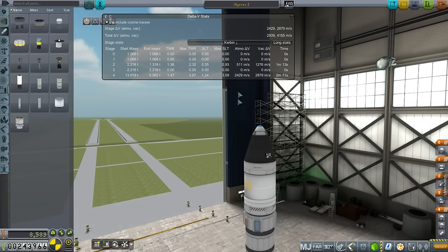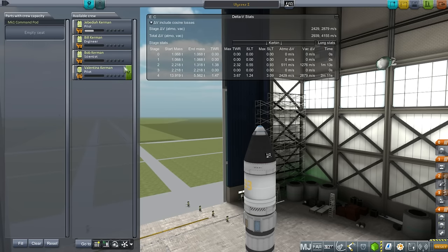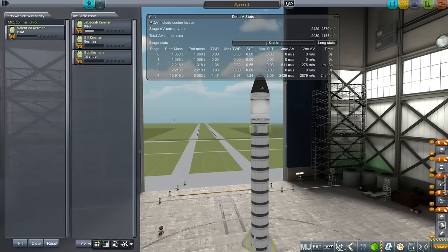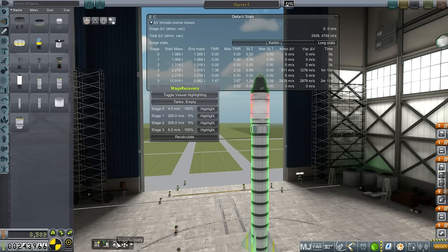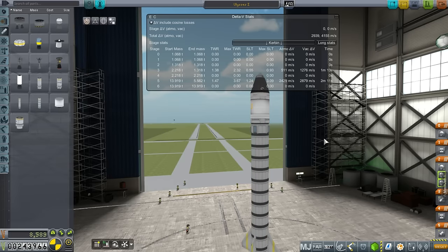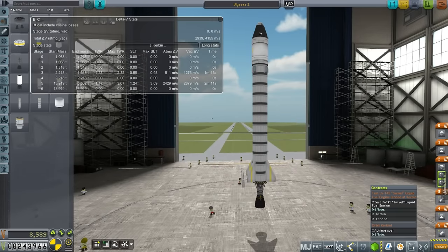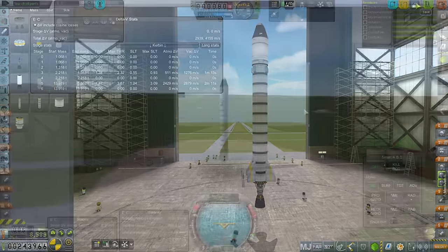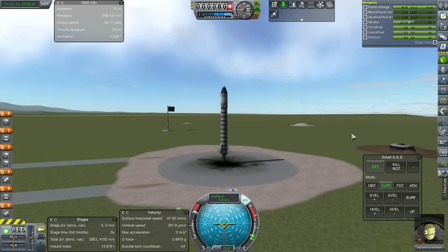We should have enough delta-V for orbit. This time we will send Valentina up — I've called it Ulysses 1 on a whim, though I don't think I'll continue that naming scheme. We have 29 parts out of the 30-part limit, so pretty close. SAS on and launch.